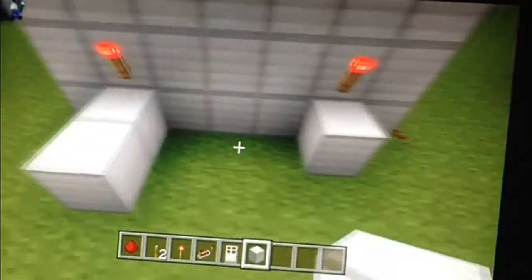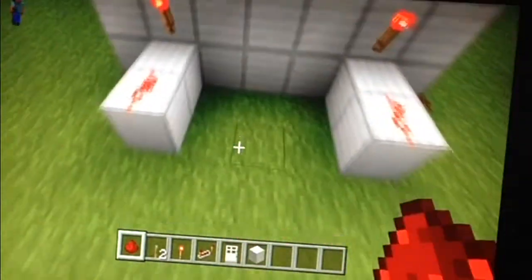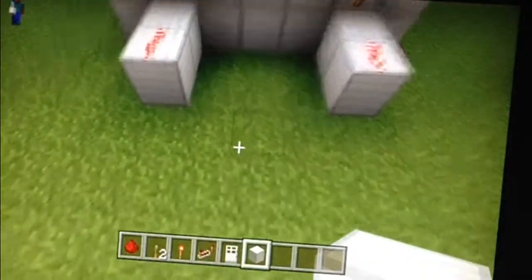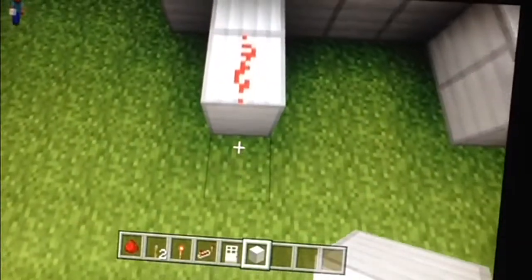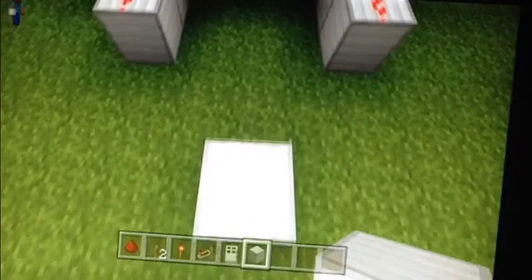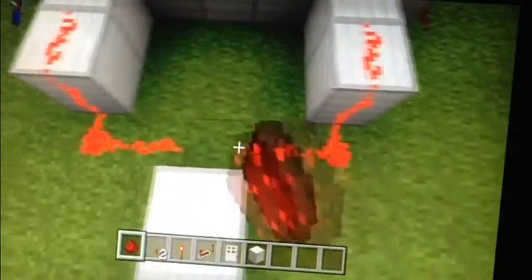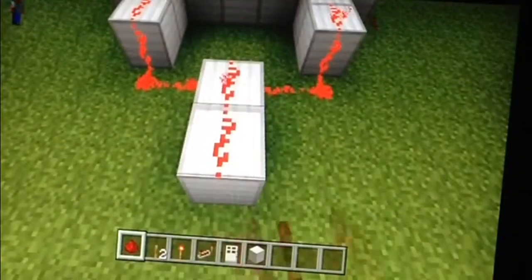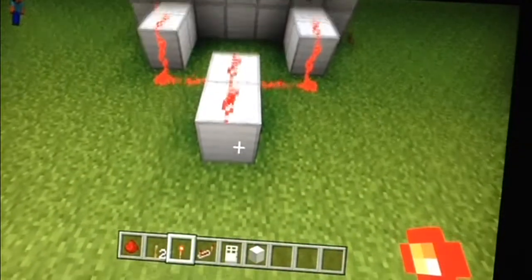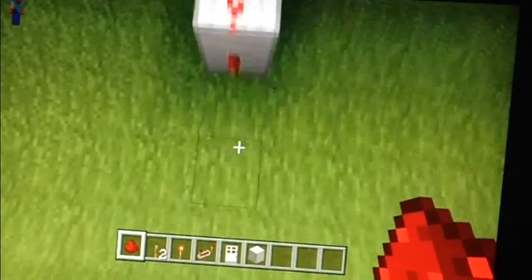So then you want to put another block up here with a bit of redstone and then you've got to go from this block one, two over and then a couple down like that. Just do that and then you want to join these redstone up like that. A redstone torch on this front block up here, that should turn off if you've done it right.